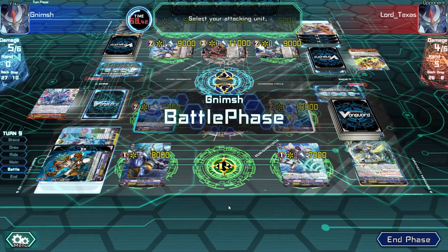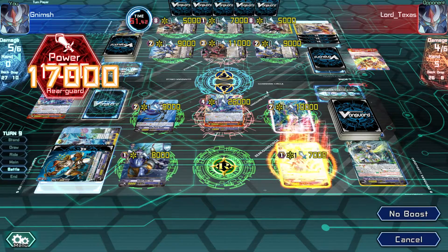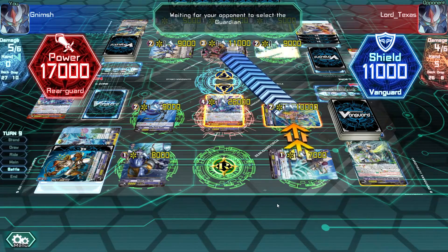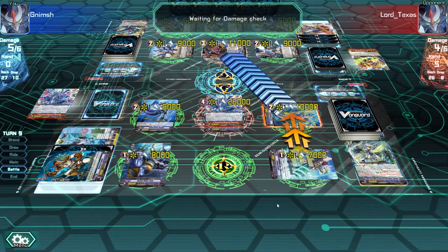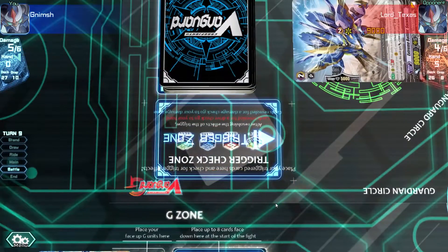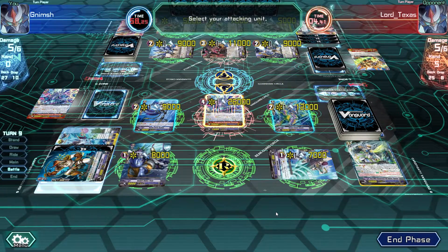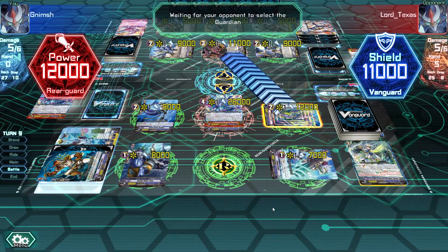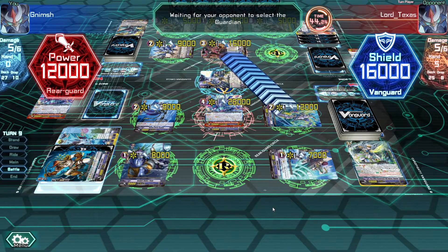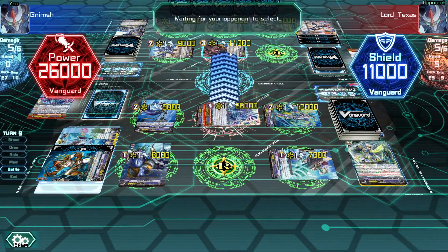It's really nice that they show you the activates - you can only activate during main phase, that's why I couldn't activate before. Let's start with this guy and attack the Vanguard. Maybe we can actually do something - he knows it's 17k, he allows it to go through. That's a blank - no trigger. Use it - he stands up and gets plus 2k. Now I can attack again with this dude. We'll have 4 attacks, which is quite nice.